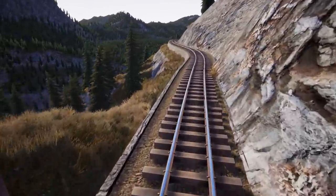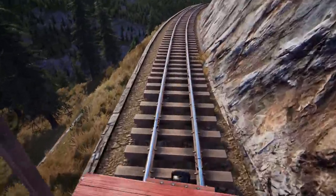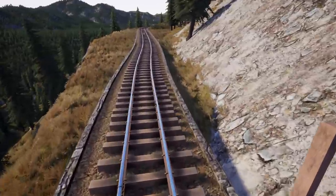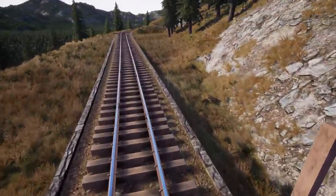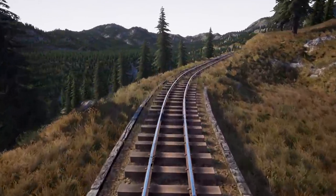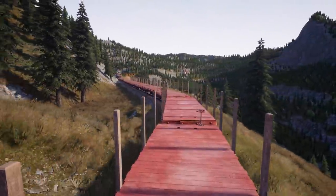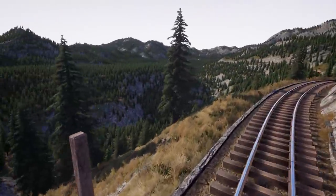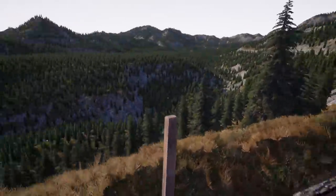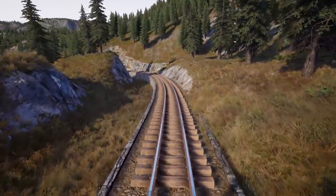We're on the downhill now, getting a little speed here — it'll smooth out. The key is to just not push too much or we'll be derailing. It got a little sketchy for a second there, felt more like a roller coaster than a train. I've lost a couple grand off this cliff before and I don't have a couple grand to spare. Luckily we've got saves so we can reload.